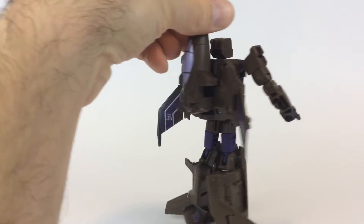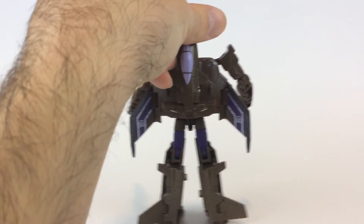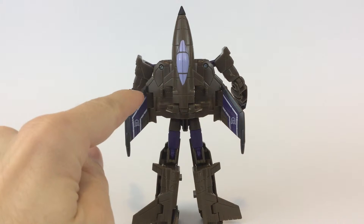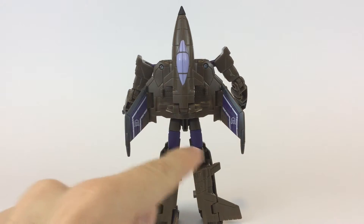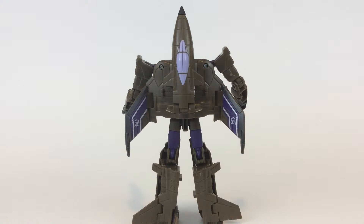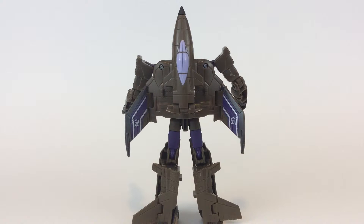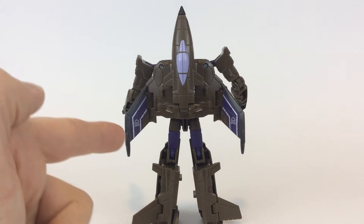Turning him around, you've got some great markings — the striping with the purple and silver on the wings. You get the badges showing on each one. And then you've got the canopy that matches his eyes, against that chocolate brown or light brown. I don't really care too much for that. If it were silver I would like it more, and it would also match the wings more.